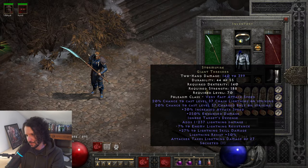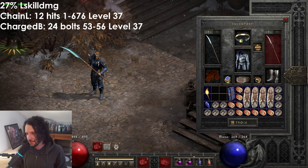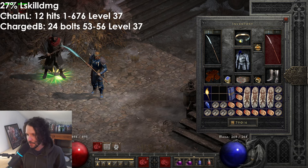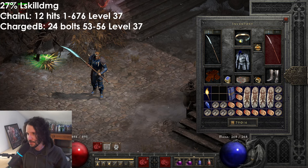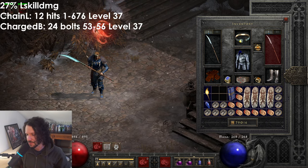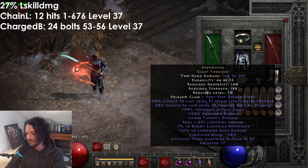If you think the level or chance is too high, hold on. Chain Lightning at level 37 hits 12 times for 1 to 676 lightning damage — that's 12 bounces. Charged Bolt at level 37 fires 24 bolts at 53 to 56 lightning damage each, so multiplying 56 by 24 gets you around 1,300 damage. That's with the plus 27 lightning skill damage I placed on the weapon.